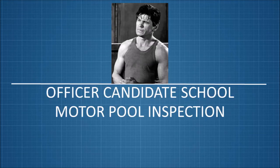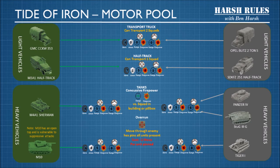Next, we're going to conduct a motor pool inspection. Here in our motor pool, we have all the vehicles from Tide of Iron parked next to each other so we can compare the differences. There are light vehicles and heavy vehicles, just like there are light infantry and heavy infantry. American light vehicles share the same attributes as their German counterparts. Transport trucks do not have any armor and they can't attack, but they can carry two squads. Half tracks are faster and they can conduct some attacks, but they can only carry one squad.